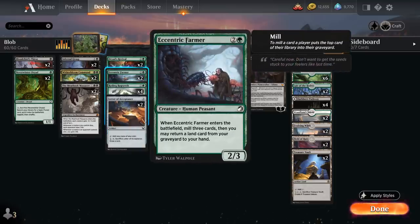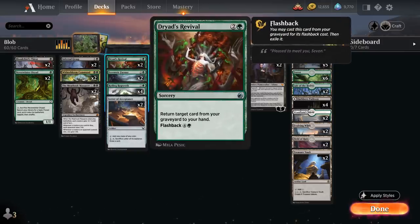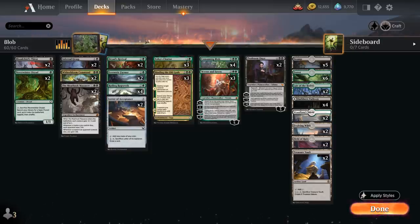We've got 2 copies of Eccentric Farmer, a 2/3 creature that when it enters mills 3 cards from our library and lets us return a land from our graveyard to hand — a nice 2-for-1 while milling more cards. We also have 2 copies of Dryad's Revival as a sorcery that returns a card from our graveyard to hand, with flashback for 5 mana — so if we mill the Revival we can still use it to return a Blob from our graveyard back to hand.